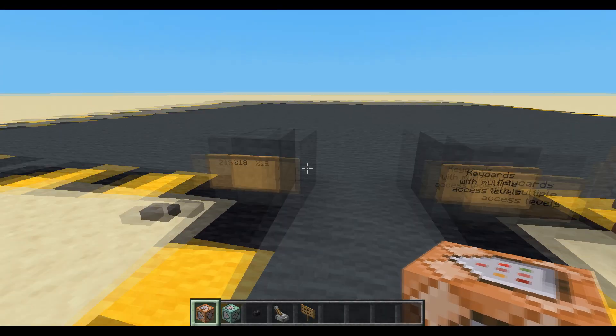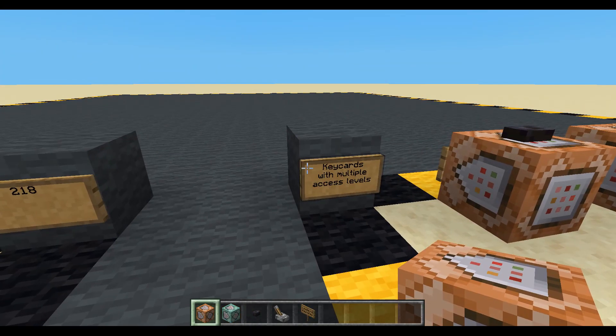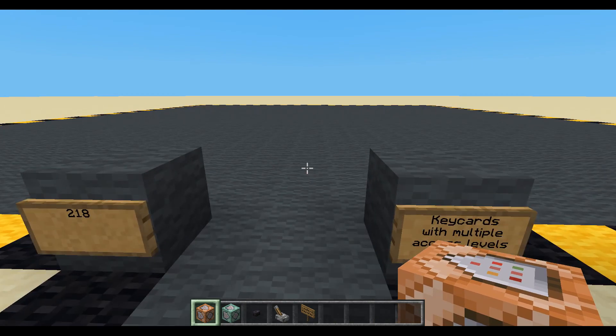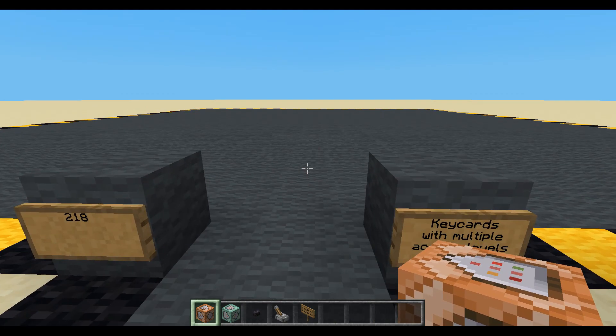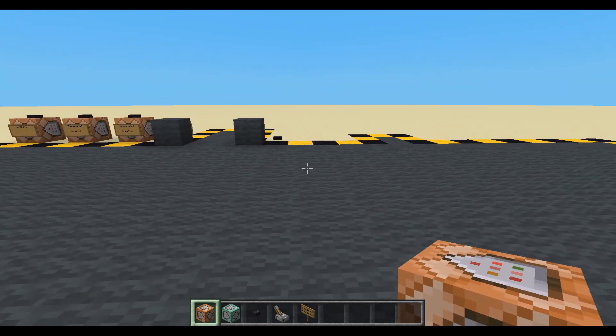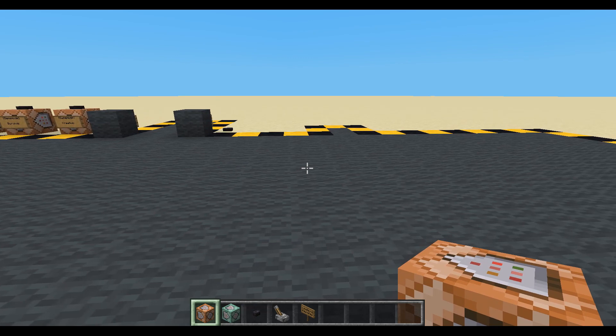Hello and welcome to episode 218. We're going to be doing key cards with multiple access levels. We've done a couple of different types of key cards before, but it was sort of like, do you have the red key card? Yes you do or no you don't. We're going to do key cards that have five different levels of access. Key card one will only open door one, key card two will open door one and two, key card three will open door one, two, three, etc.